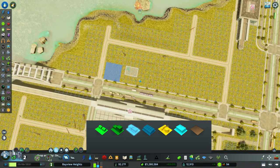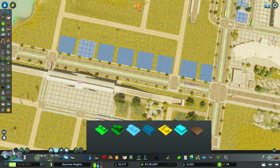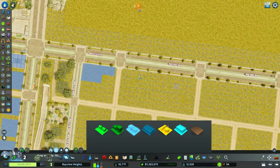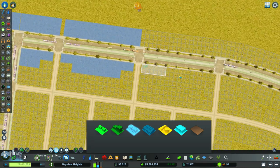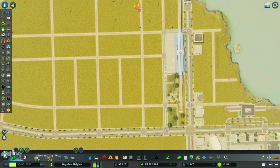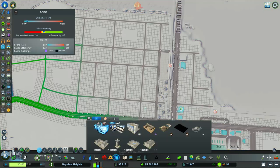What we're going to do next is start adding our commercial industry. We want to make sure that people can go shopping on these roads. This is going to be a busy part of town — we have transportation here, and if we have any tourists, we of course want them to come to this area and spend their money.